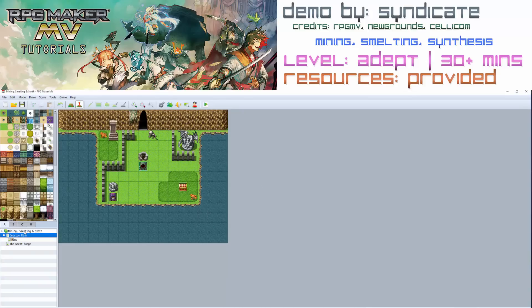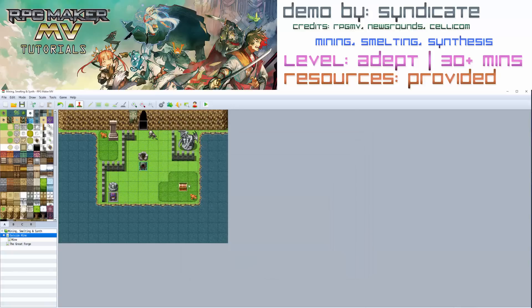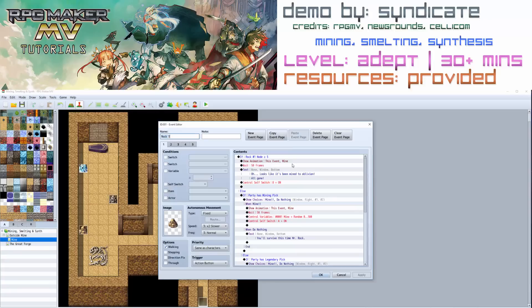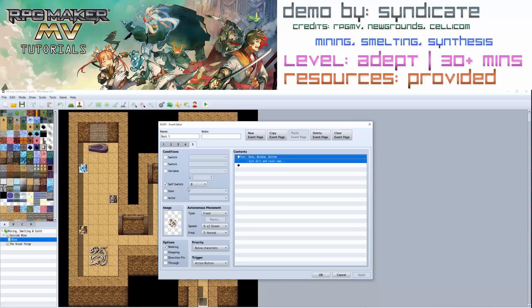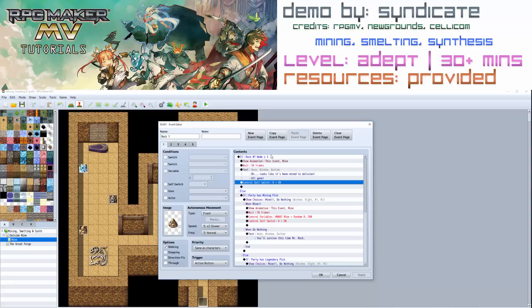Now let's quickly run through some of these events. Outside, nothing special — we've got a chest and a shop. This person sells us ruby and sapphires; this chest gives us the slippers. Inside the mine you'll see we have the events for the veins. Much like my fishing tutorial, when you view the node the first thing it checks is if the node has been mined more than five times. If it has, then it will break and it will control self-switch B. When B is on it's just dirt and rocks — so that's what controls whether or not it will break.